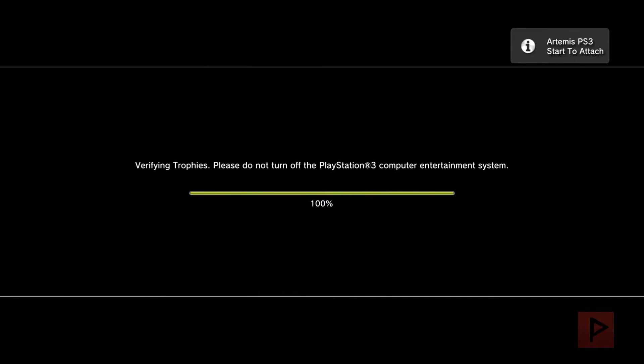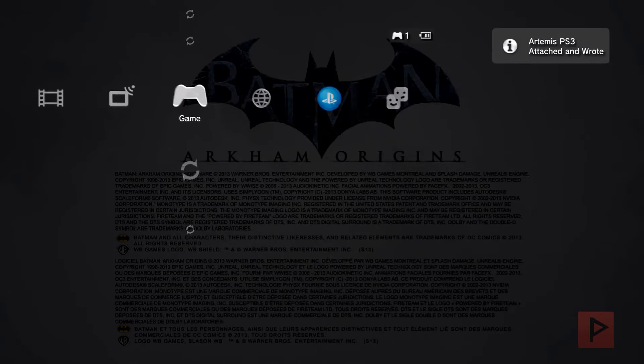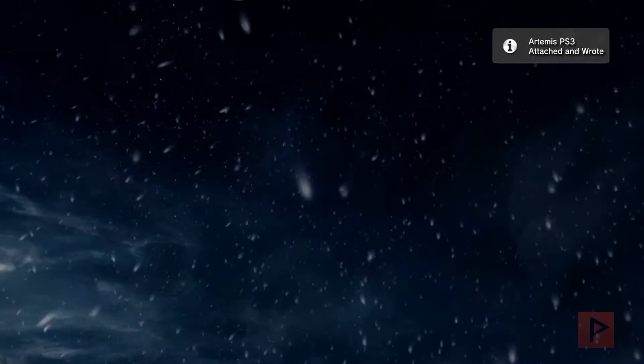Once you're inside the game, in the top right-hand corner you'll get a little pop-up box that tells you to press Start to attach the Artemis program to the game — or to the memory. It says 'Start to attach.' What I like to do to avoid any inadvertent operation of the game is press the PS home button and then press Start. Now you see it says 'Attached and wrote.'